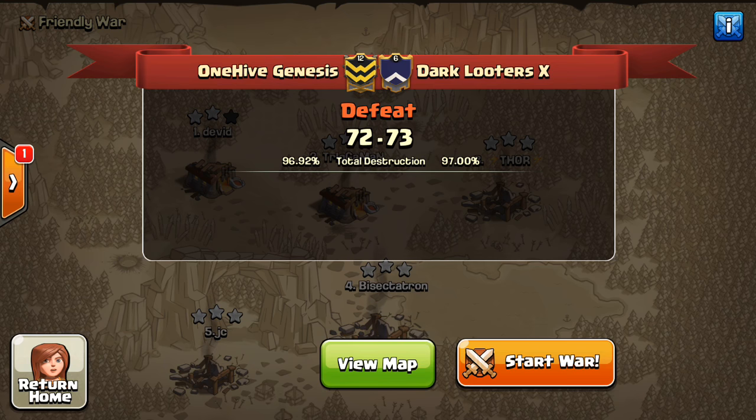Obviously, there's a lot of things working at Town Hall 9. The update made it even more easy for three stars — even more different options for three stars. But I think this is the best bet, especially for high-level heroes and if you have access to Bowlers in your CC.